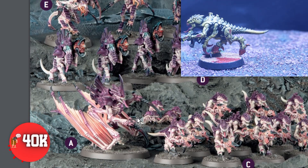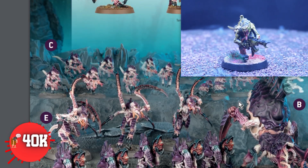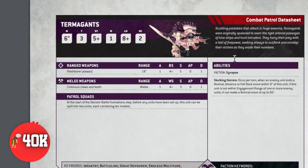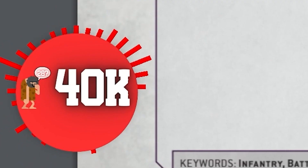What we want to do is take all of these Termagants and work them up the board so that they are in the center of the board. Because it's going to take us some time to get the Termagants up to the objective, we need a way to slow our opponents down.